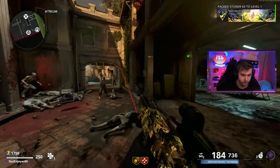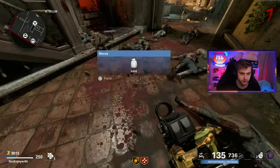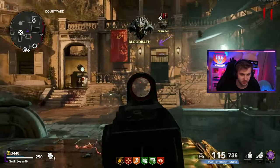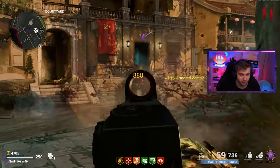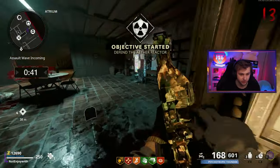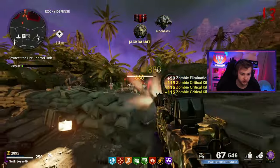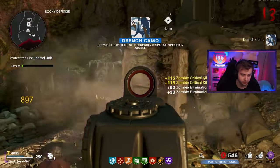Let's get this Pack-a-Punched right away so we can start working on those camos. I think I'll just chill here until either our first Assault Wave or until I've got enough money to buy some perks. The Stoner is at level 48 — we still need two more levels. I wonder how much XP Orta gives. Orta's going to be getting wrecked a lot today — we got two guns to get done. And there's our first Assault Wave. How nice are these zombies coming at me in a single file line? Makes the crits a little easier.